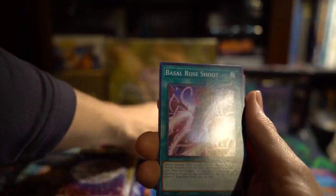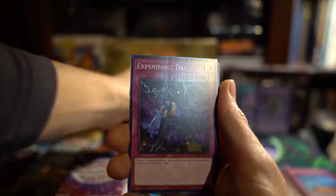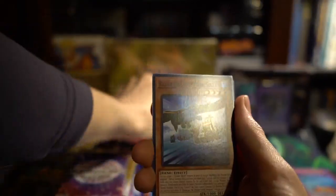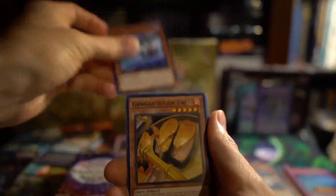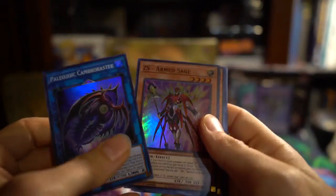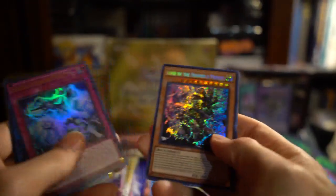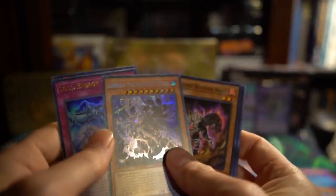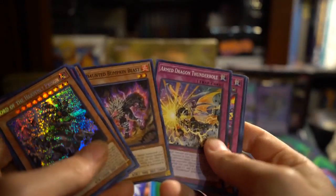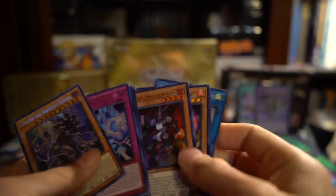We got Fabled, Basil Rose, Steel Star, Expendable Die, Black Eyes, the Plunder Patrol Sea Guide — that's nice. Gun Can Sue Ships, Magic Keys, Super Rare Cambrow Raster. ZS, Machina, Soul Energy Max — that's cool — and a Lord of the Heavenly Prison. Those are pretty nice. Arm Dragon Thunderbolt, Bee Trooper, Magic Keys, Shinobis.